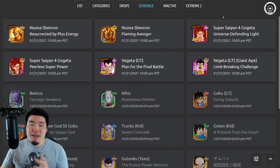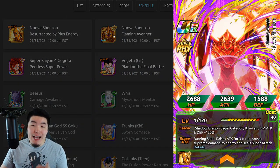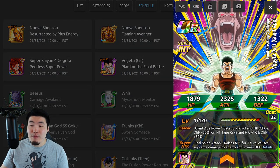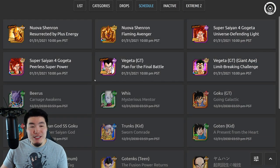Most of this data download was for the animations and assets for Super Saiyan 4 Gogeta himself, as well as the new side unit the Nova Shenron, and the free-to-play GT Great Ape Vegeta. In terms of when they're all coming out, it's going to be on January 31st, 2021, so in about two days at 10 p.m. Pacific Standard Time or 1 a.m. Eastern Standard Time on February 1st.